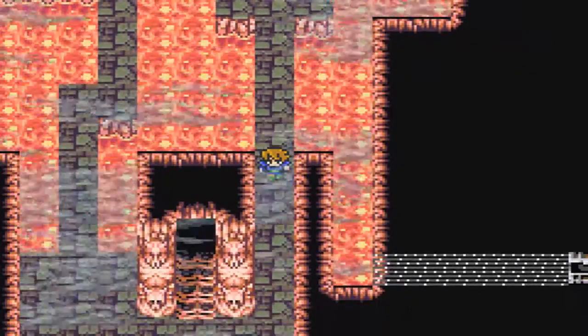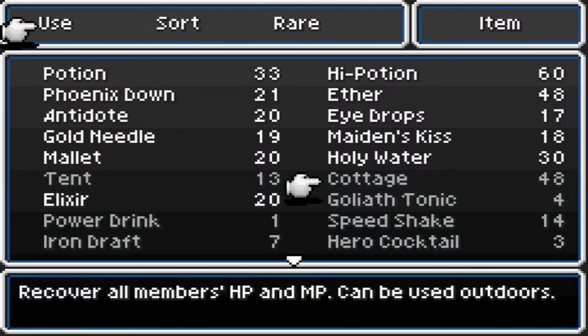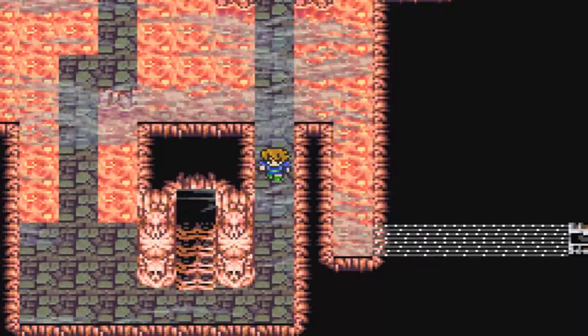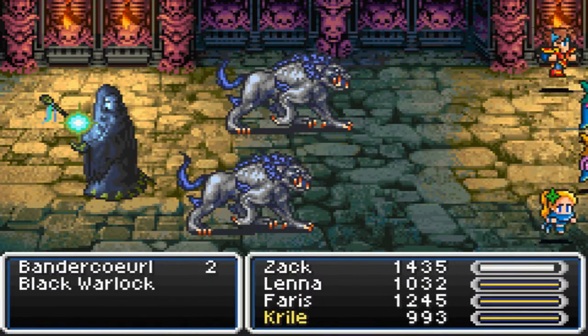Oh, an elixir! Speaking of which, as far as items go, I bought a few more off-camera. Up to 60 high potions, up to 50 others. I used a couple before. Up to 50 cottages as well. A few more Phoenix Downs, just up to 20 of those. And I won some elixirs from those Cure Beasts from before. Now let's head up the castle even more.